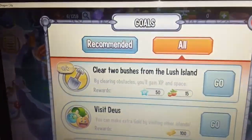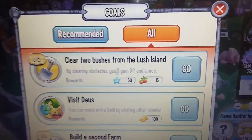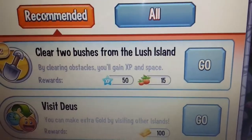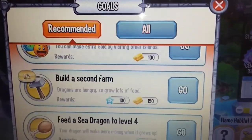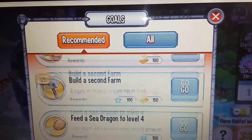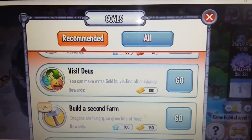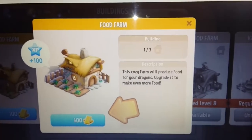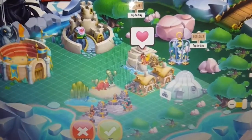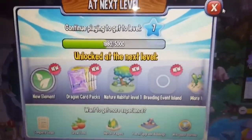Looks like we have a mission — mission possible! Okay, clear two bushes from the lush island. I'm not gonna do that. Oh, this is recommended: breed sea with flame. I can't do that because the egg is still hatching. Okay, let's build a second farm — we can do that. And then let's place it just beneath... oh yes, I have XP! We're going to another level!